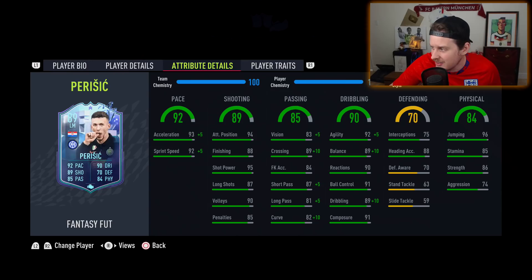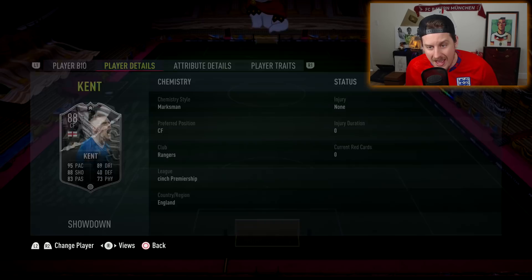Doesn't have any great traits to speak of whatsoever. 82 aggression seems pretty decent — is that the most aggression we've ever had on a Ryan Kent card? His foot birthday card had 60 aggression, and the Summer Heat card had 63 aggression. So this is the most aggressive Ryan Kent card that we've ever had.